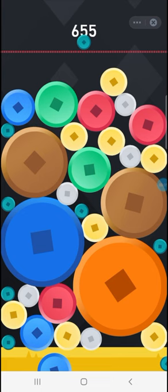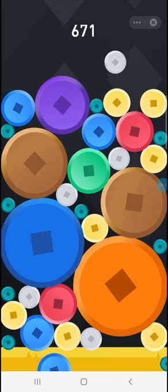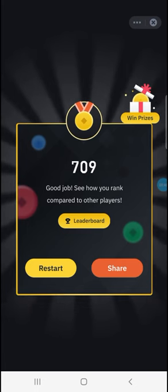After a while, tokens begin to pile up and a line appears. If your tokens exceed this line, you lose the game. I played it fast just to show you how the game ends — and as you can see, we lost the game. I just wanted to quickly end it to demonstrate.